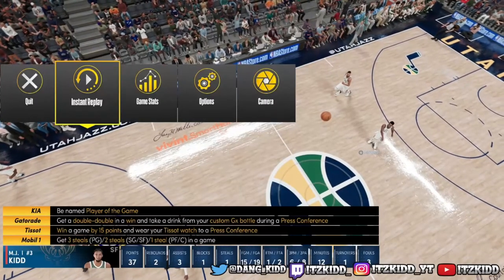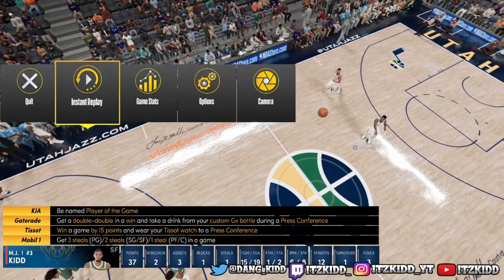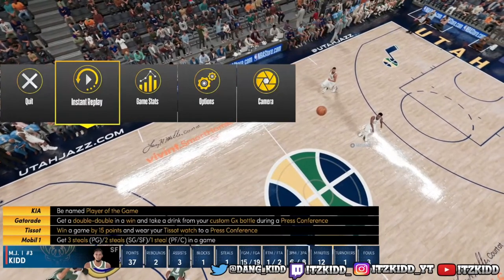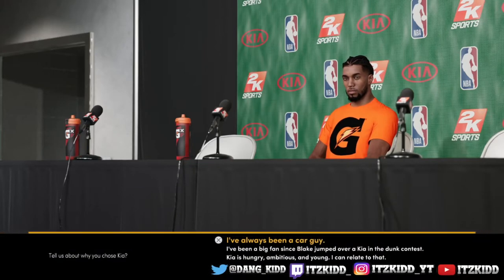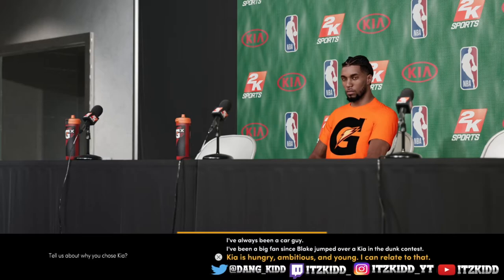A good thing that 2K added was this menu bar that appears whenever you're in a MyCareer game, which reminds you what incentives you have selected. Some incentives just require you to answer some questions during a press conference, or to wear a certain piece of clothing, or to mention whatever brand is endorsing you at the time during the press conference.